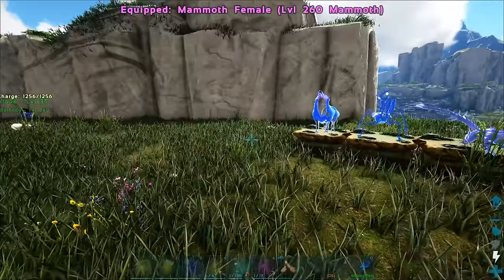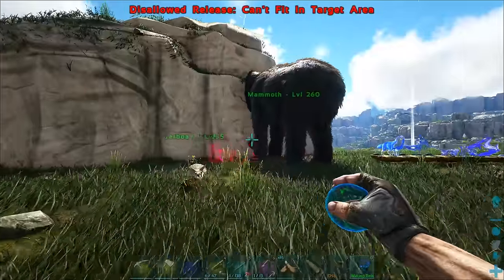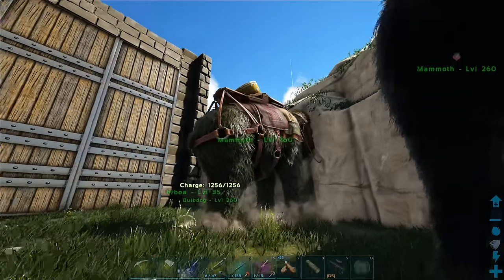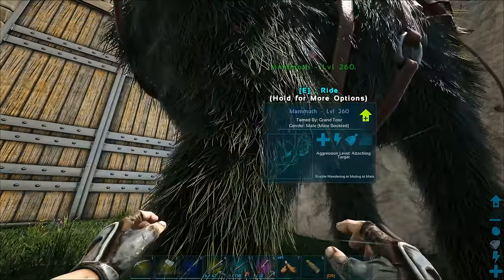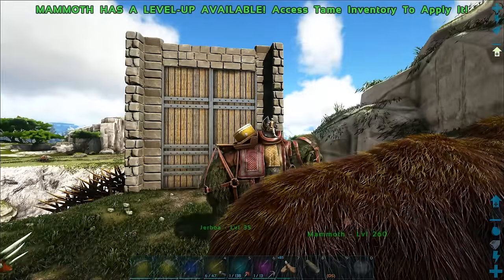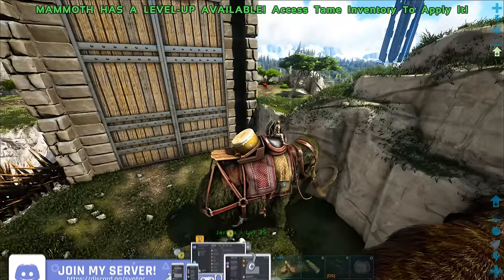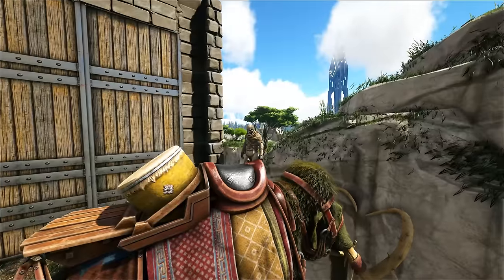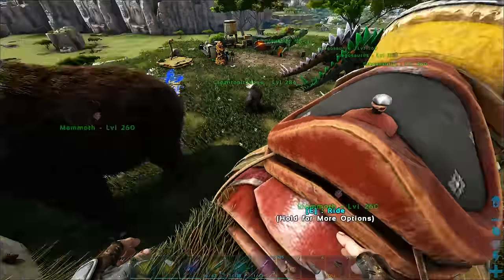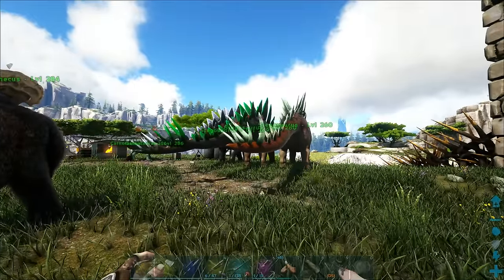Let's go ahead and chuck out our Mammoths. We have two of them — we tamed two high levels. I think a male and a female. He's got a saddle on and everything — Journeyman quality, which is pretty good. This one has some nice colors — yellow mixed in with some brownie, orangey colors. We'll definitely be doing mutations on these guys at some point. Maybe a crazy Mammoth army if they're really good. The Stegos are already pretty good too.